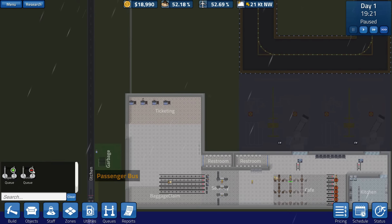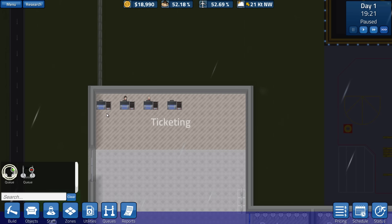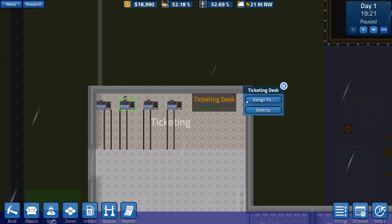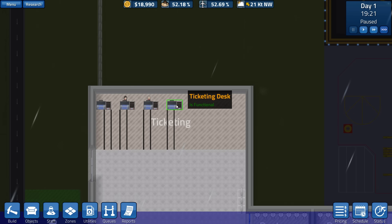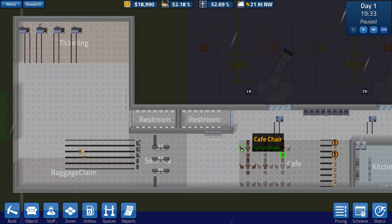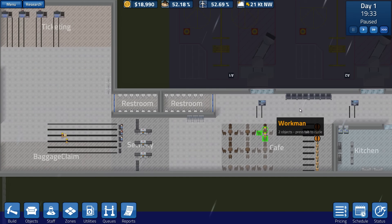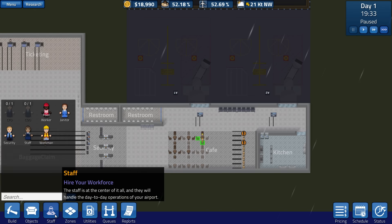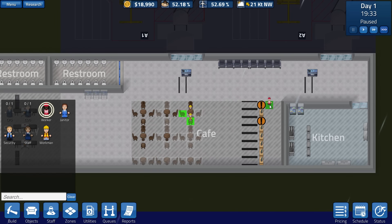You know what, then we can get queues here. Alright, so things should be tip-top shape right now. Just need to hire the workers and we'll be fine. So let's go ahead and get a couple of food workers.